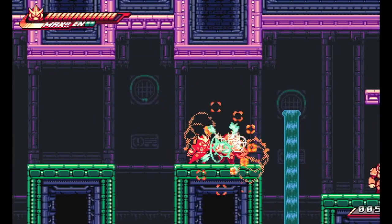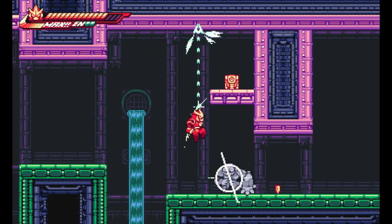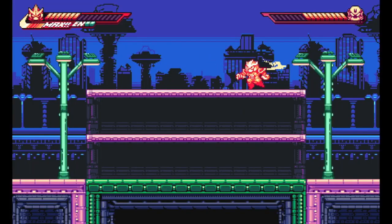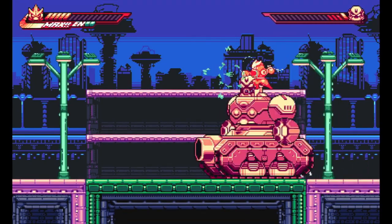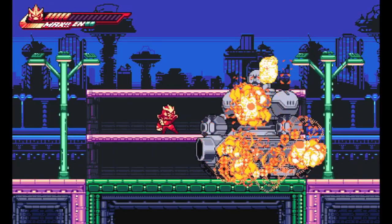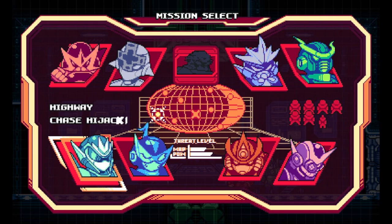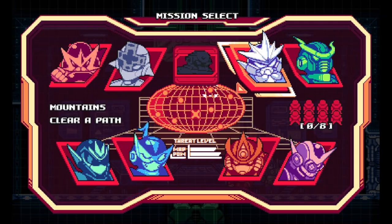Your story begins as Kai, a member of the Guardian Corps, awaiting with your memory circuit shot — like some badass robotic Jason Bourne — not aware of who you are or what is happening, immediately thrust into a fast-paced battle against the Virus Army, a group of evil robots hell-bent on destroying a world inhabited by kind, mechanical-hearted sentient robots. After defeating the first level, you arrive at HQ, meet your supporting cast, cash in rewards, purchase power-ups, and select your next stage — very similar to how Mega Man handles stage selection.